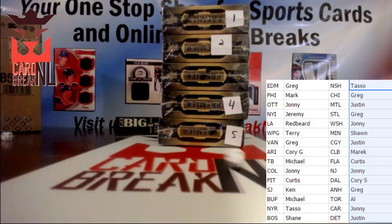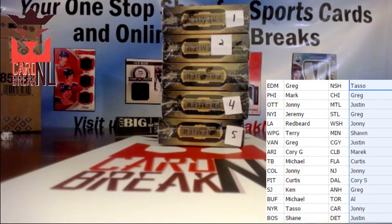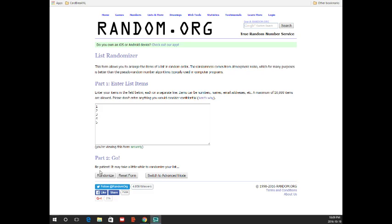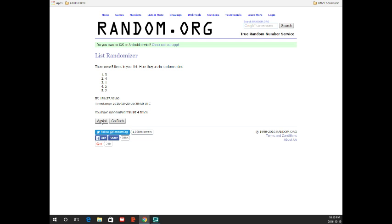Let's roll the dice four times to see what order we open them in. So we're going to go: three first, then four, then one, then five, then two.